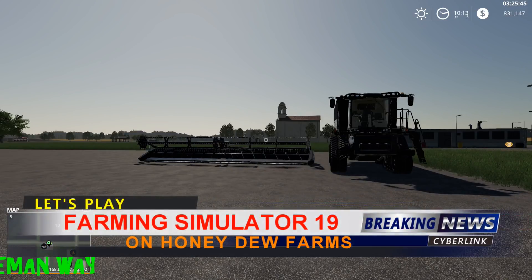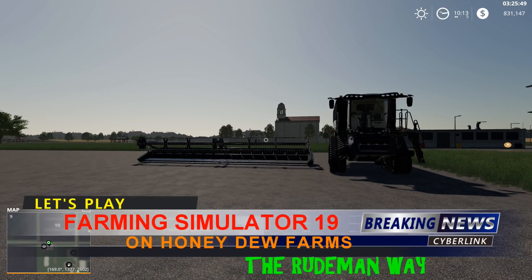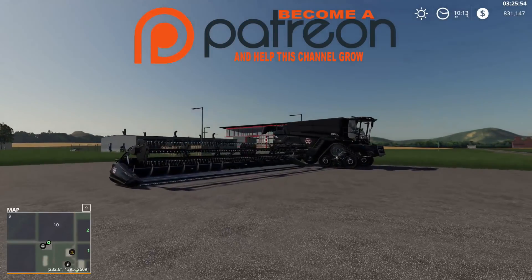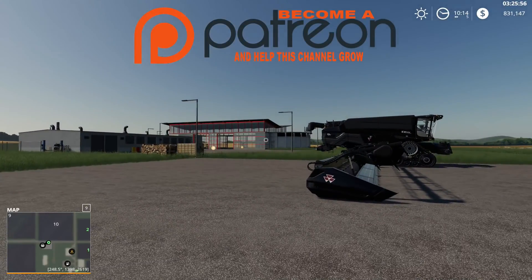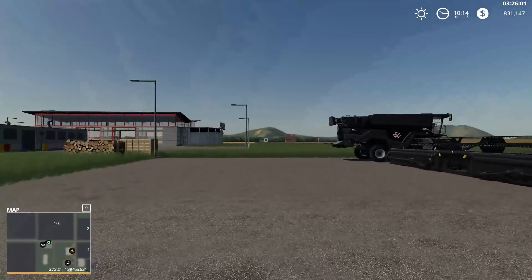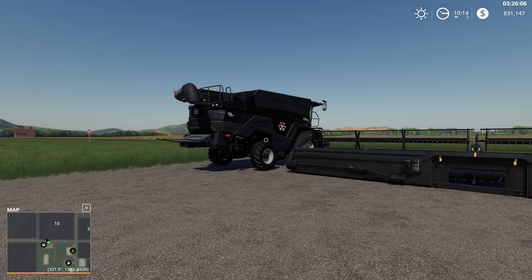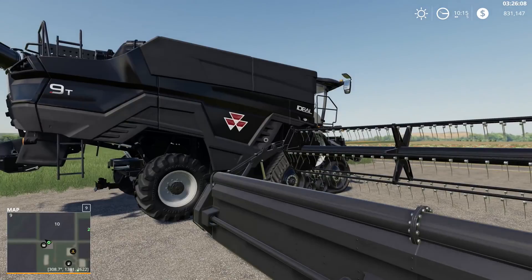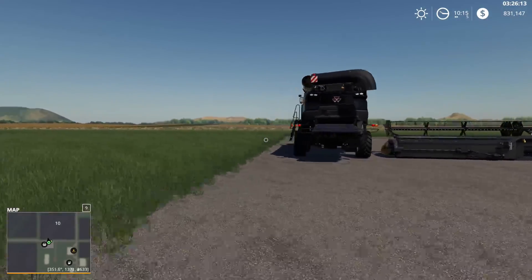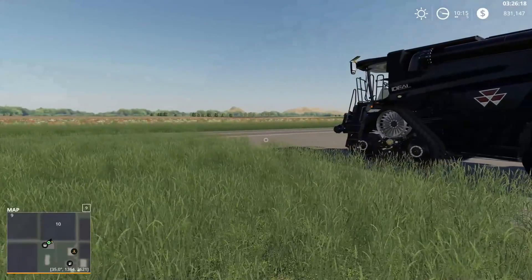Welcome back to Farming Simulator 2019 with The Rude Man, back on Honeydew Farms. In the last episode I told you I was thinking about buying an Ideal, and I did. I made it the Massey Ferguson. With this particular mod you can buy the Ideal tractor and make it either a Challenger, a Fendt, or a Massey Ferguson. Since I'm close to Canada and they're part of the family here in North America, I went with the Massey Ferguson.